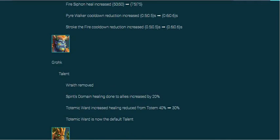Next I want to talk about Grohk. Spirit's Domain got a buff — you can actually heal your allies with your lightning staff. Is anybody really honestly going to try this? I'm sure people will, but there's really no reasoning in running it still. 20% increased healing — yeah, you get a little bit more healing, but with Cauterize you still ain't going to be healing that much, especially with Caut 2. I still think Totemic Ward is still going to be his best ability.